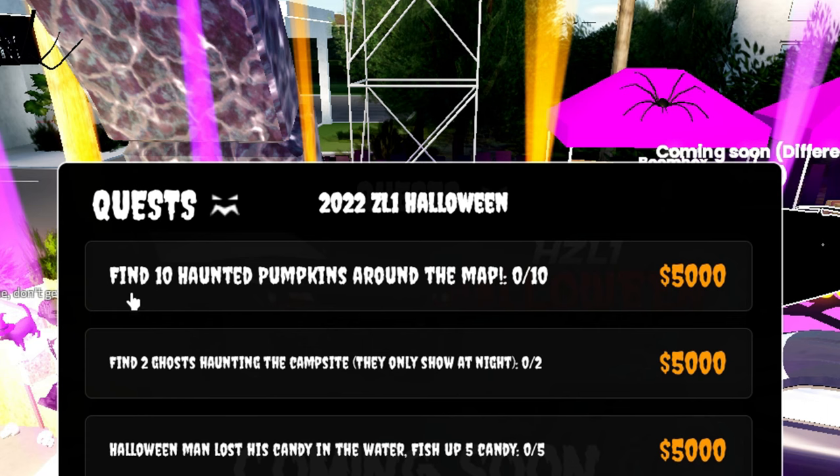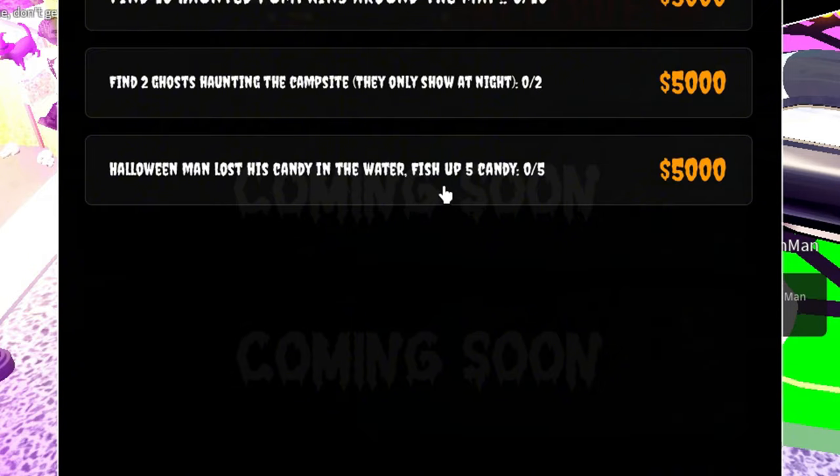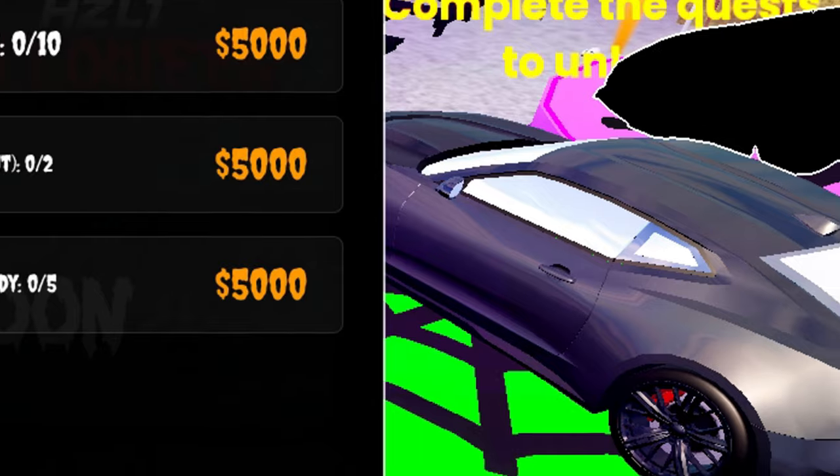So I just have to click on the car. Find 10 haunted pumpkins around the map. Find two ghosts haunting the campsite — they only show at night. Halloween man lost his candy in the water, fish up five candy. You get 5k per quest and also the car.